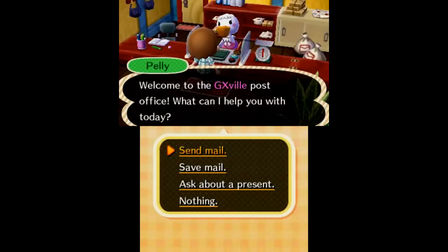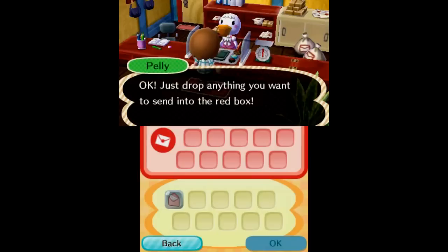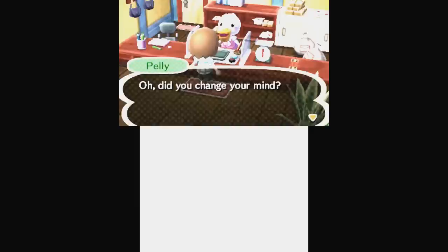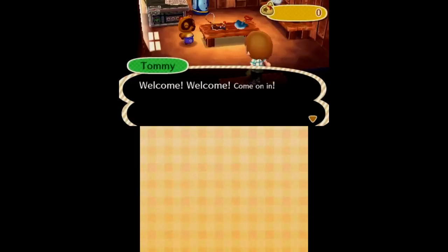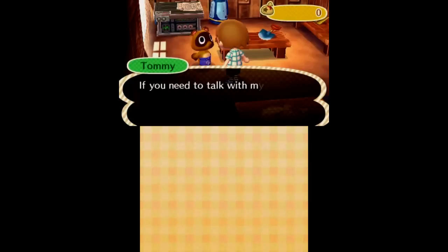What's up, Pelly the pelican! Let me see if I have anything I could send. I don't have anything — well, that was a waste of time. I do remember in the original GameCube version you could send letters to people without even being online. You'd type your message or send a gift, the game would give you a code, and then you'd give that code to the person you wanted to send it to. They would get your gift, which was really cool.